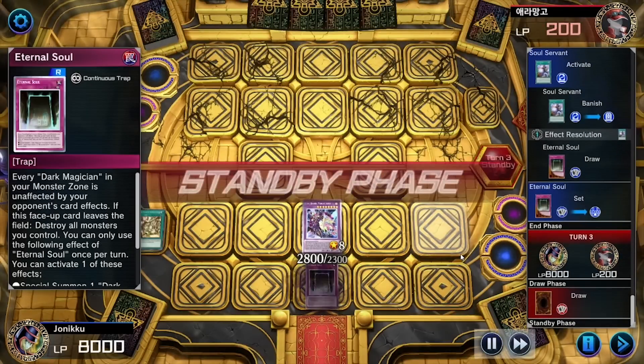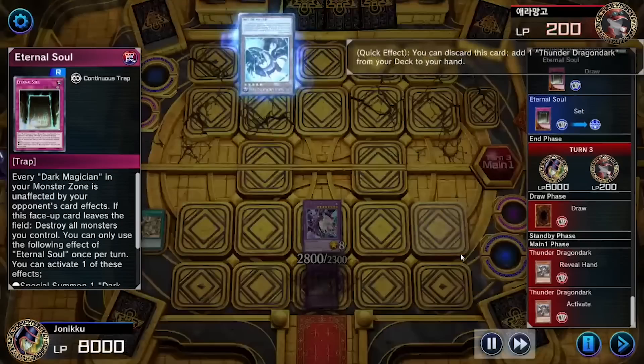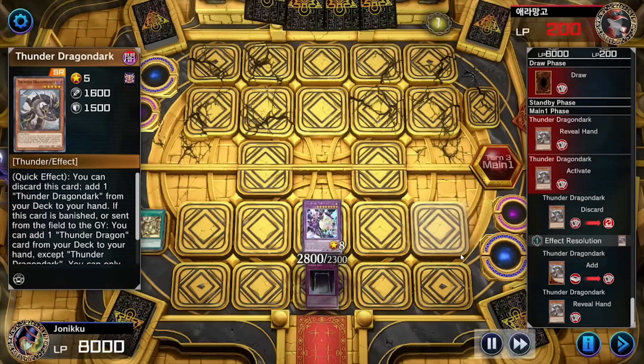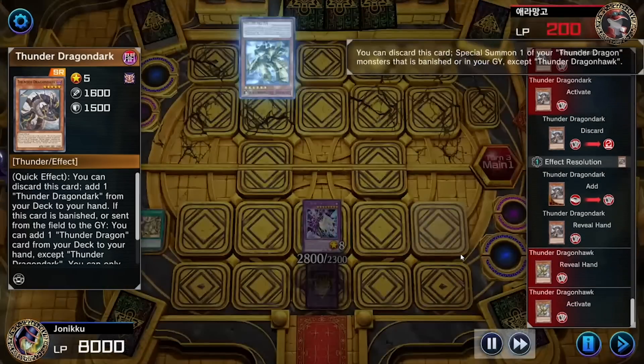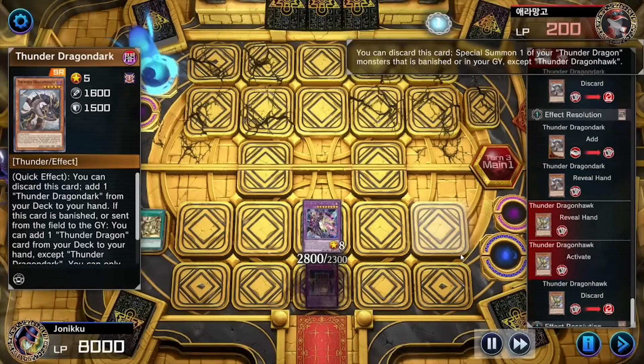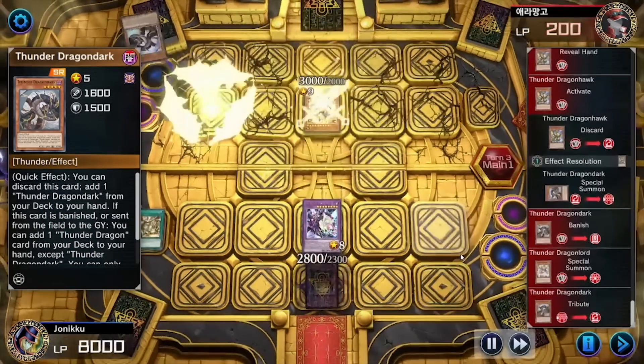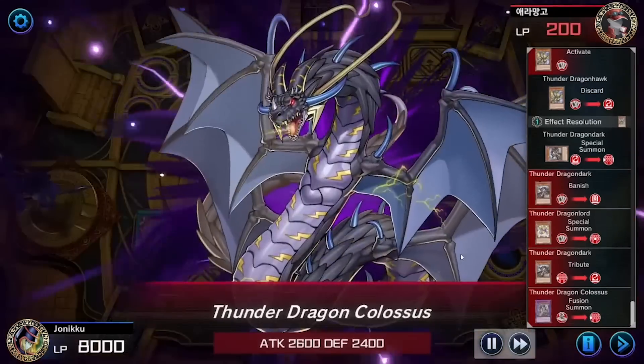Now my opponent cannot use spell cards and they're using Branded — and they're also using Thunder Dragon. So I was like, oh okay, so you're a Thunder Dragon Branded deck. They summoned these two monsters, got rid of that to summon that.